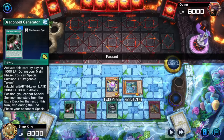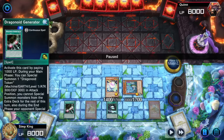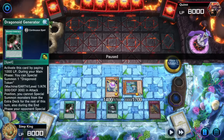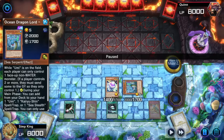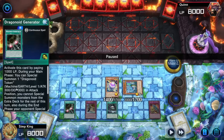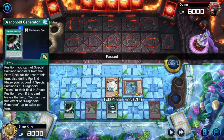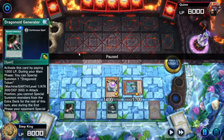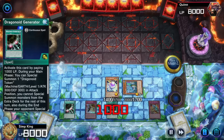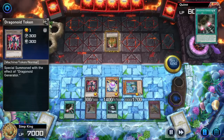Why is Dragonoid Generator so good? You pay a thousand life points in your main phase to special summon a Dragonoid Token. If you have just Kairoshin in hand and a Dragonoid Generator, you tribute that token to special summon the Dragon Lord. The real advantage is at the end phase — you give your opponent a token, and that token is Earth attribute. If your opponent is not playing a water deck, they are locked out of summoning thanks to Kairoshin's ability.